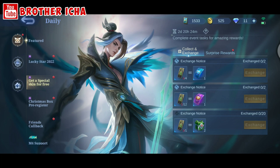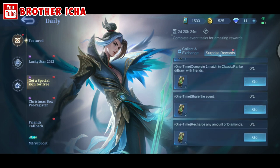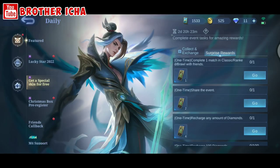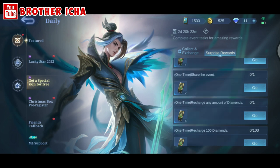The way to get this ticket, you have to collect this item called the Christmas ticket. The way to get this Christmas ticket is easy — just go to the surprise reward and complete these quests. The quests are simple: you just have to log in to the game to get one Christmas ticket, and then complete one match in classic rank or pro with a friend.